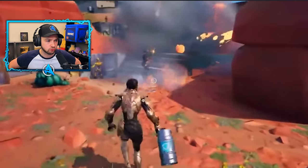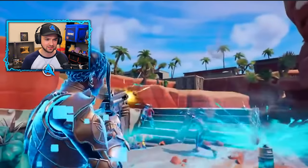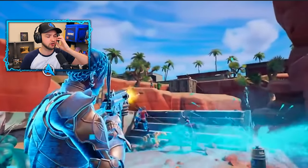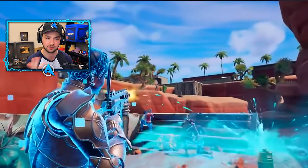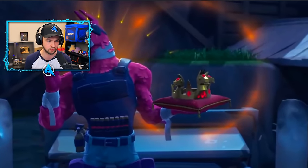These new throwables are so cool. This looks to be a healing throwable — throw it down, squirting chug splash juice everywhere, healing literally all four of the team in one go. This is so cool.